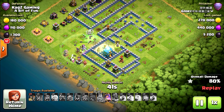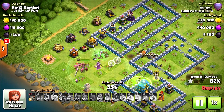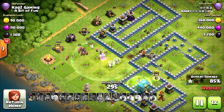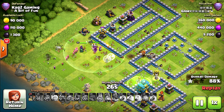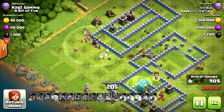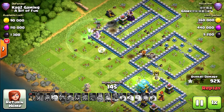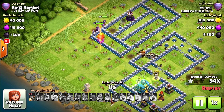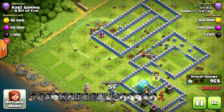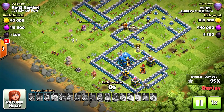Town hall is still standing. And the Queen went to the left side — still got the Queen ability, but she ran to the left side. What a shame. Maybe if he used the jump spell a bit to the left she would have jumped right in. Good attack, high overall damage, but a fail. Unlucky mate — almost got it. 95%.